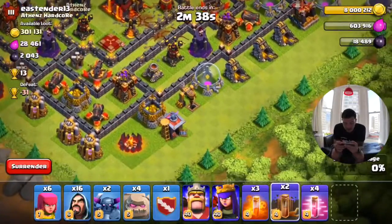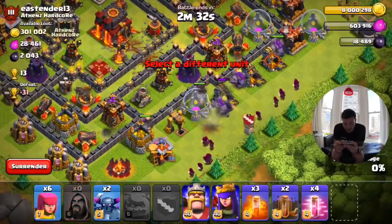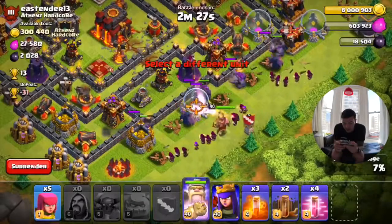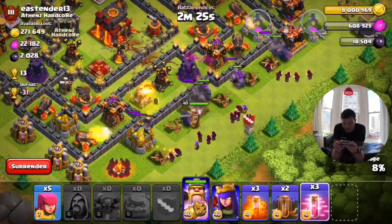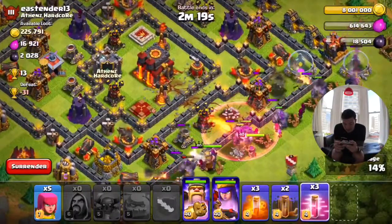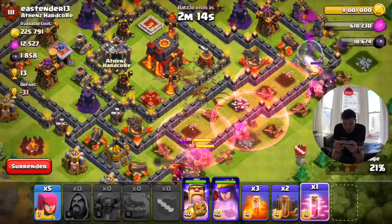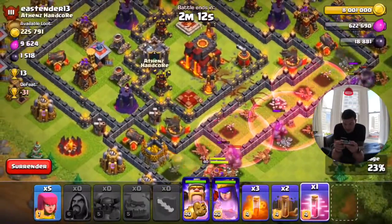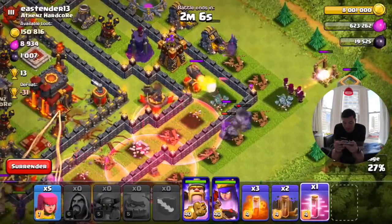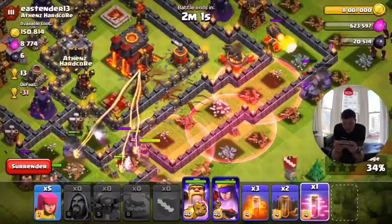Next up, let's drop some golems down — I'll drop all four, then throw my wizards right behind them. I'll put my PEKKAs down. Notice the new purplish look behind the heroes, that's pretty cool. Let's drop my king and put some haste down. My troops will be super quick with haste. The barb king just cruises around to the side. Without the jump spell it honestly isn't the greatest attack strategy, but it's pretty cool just to try out all these dark spells — that's the whole point of what I was doing here.